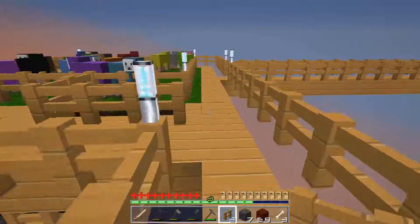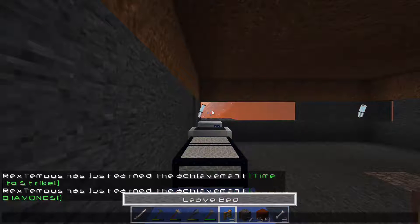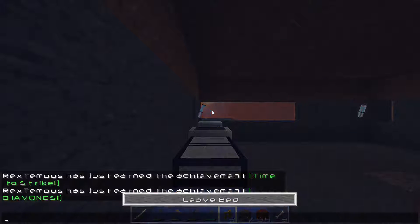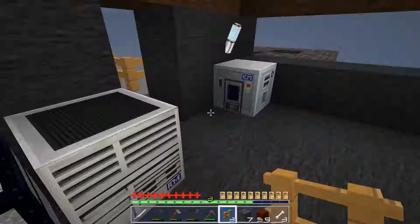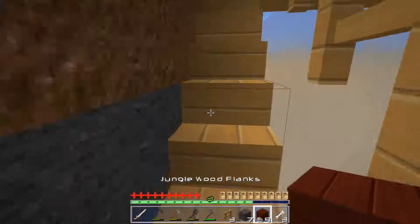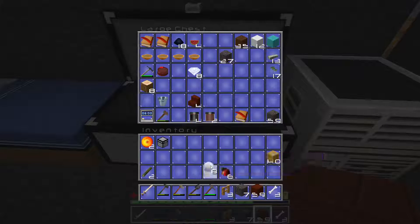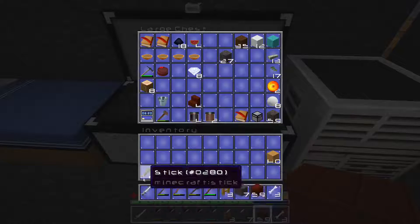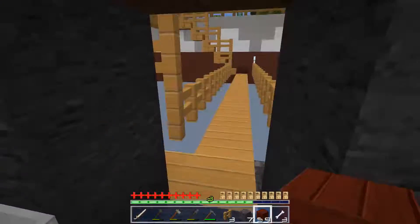Let me go to bed now and hope that nothing has spawned in here. I'll hold onto this fence. Oh yes, I do actually have valuable stuff — an ender pearl. We might actually use that, because if I get close enough to the factory, I'm probably just going to ender pearl over.